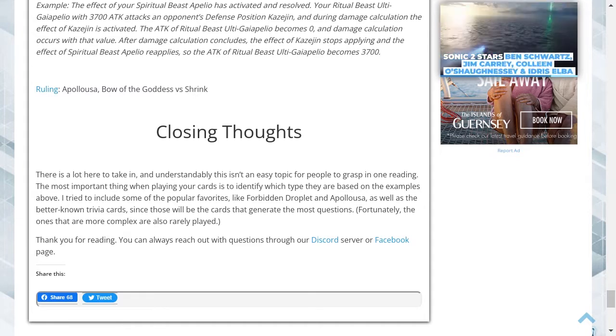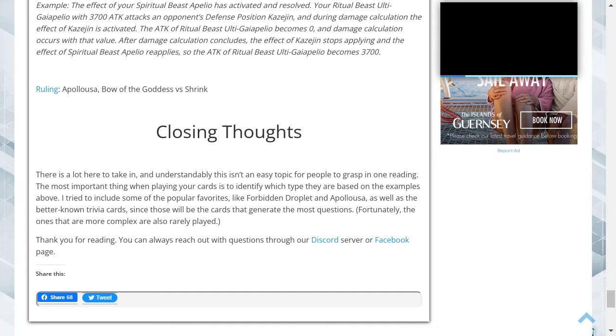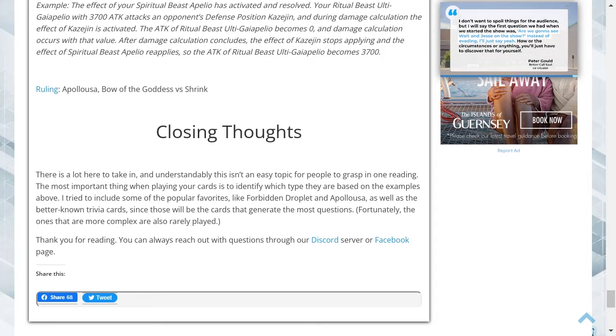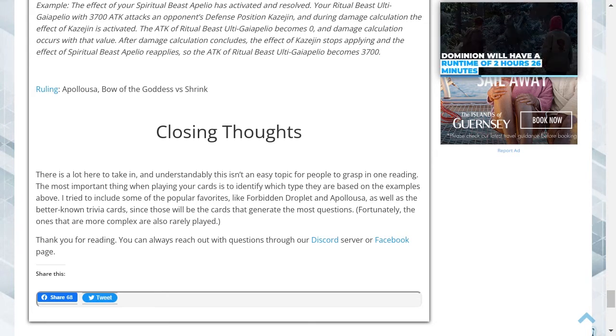There is a lot here to take in, and understandably it isn't an easy topic to grasp in one reading. The most important thing when playing your cards is to identify which type of modifier they are based on the examples above. I tried to include popular favorites such as Forbidden Droplet and Apollousa as well as better known trivia cards. Thank you very much — any questions about any rulings, please put those in the comments below, and make sure to watch further videos.